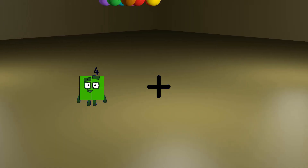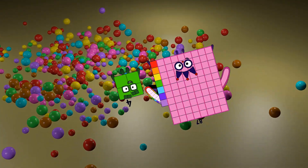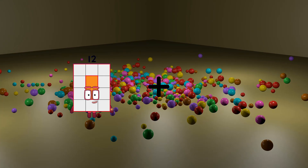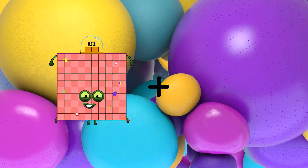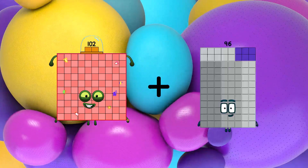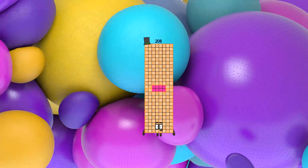4 plus 87 equals 91. 102 plus 106 equals 208.